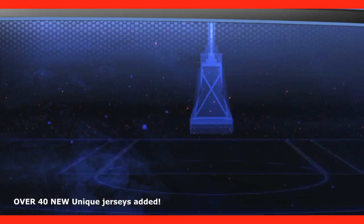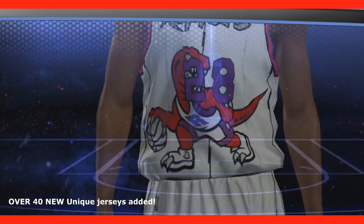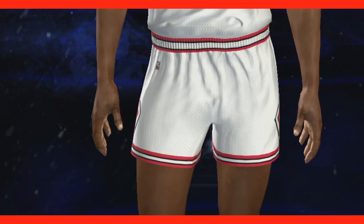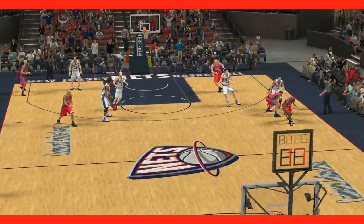As you look on the screen right now, we've also added jerseys. Over 40 unique jerseys have been added, and all can be used and packed in the My Team game mode. You can equip these to your team once you've added them to your collection, whether it's by opening packs or trading with your friends, which will be added in the future and we'll discuss that later on at another time.